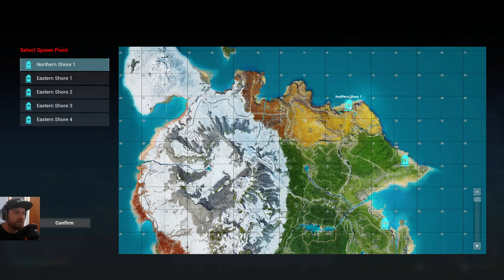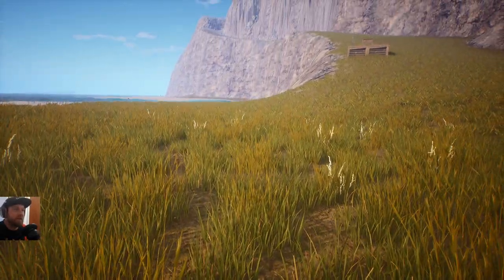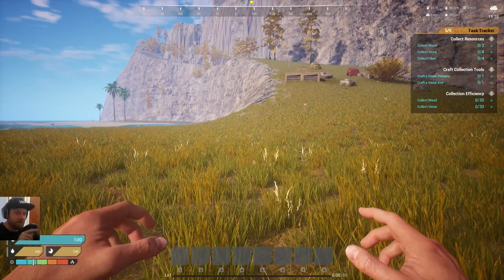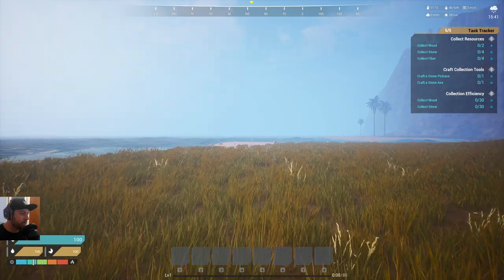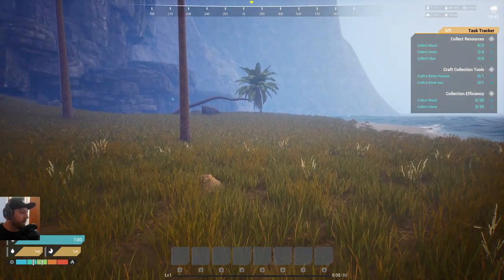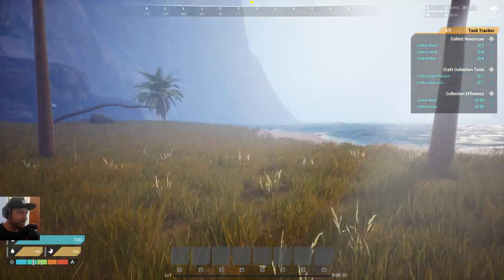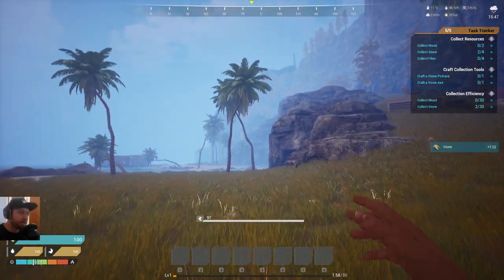We're going to spawn in up here in the north. We're on a PvP server so we may get into some combat. This is a fresh character starting at level zero. At the bottom you can see a bar which is the level bar, right underneath where my inventory is. To the left you can see your water, food, stuff like that. It takes a second when loading into this game to spawn in all the bits, but once it's loaded in it's fine — no more stuttering after that.